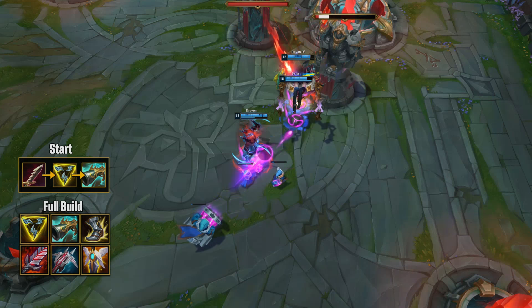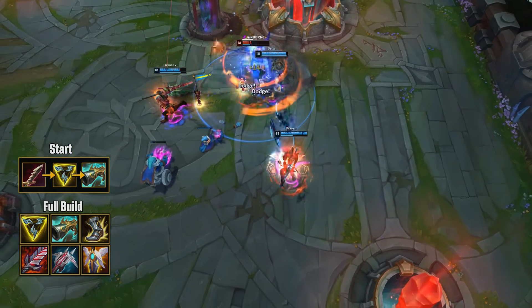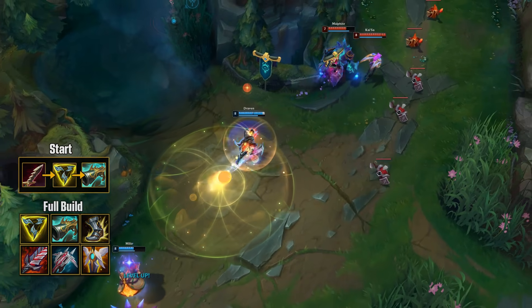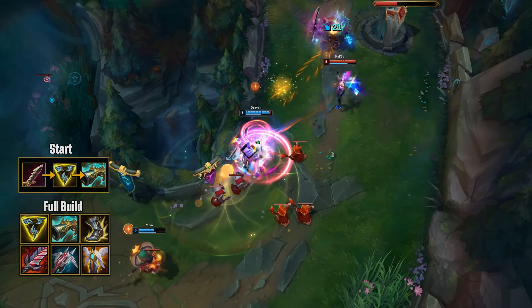For your last item, Guardian Angel can come in clutch because death timers in the late game are very long, and a dead AD carry in the late game means a lot of progress for the enemy. Guardian Angel is an auto-include on most AD carry builds — you should know the drill.